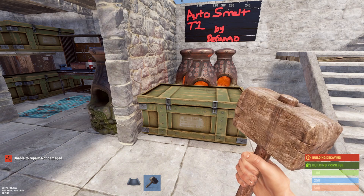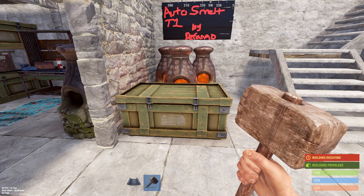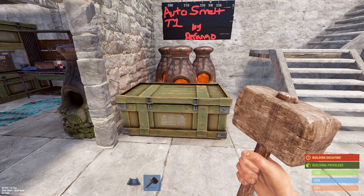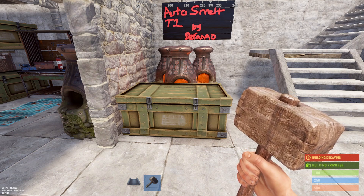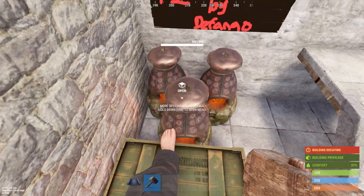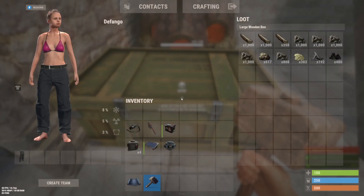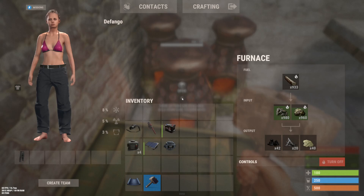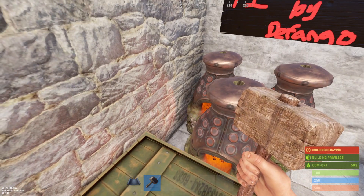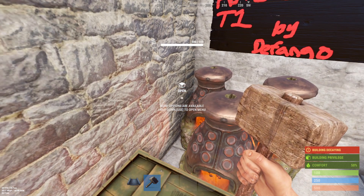What up fellow Rust players, it's your boy Defango here. Today we're going to be talking about the most important automated circuit that you can build with Rust electricity. It's pretty simple — all it really takes is a small box and some furnaces, or a large box as I'm using. I already got some stuff set up in here and the furnaces turned on, because in an in-game setting that's probably what you would be doing.